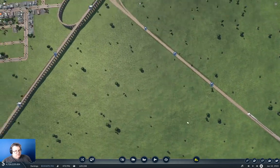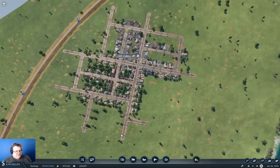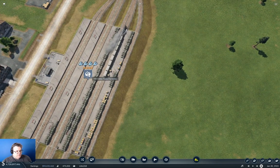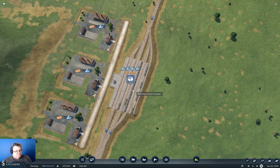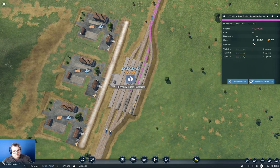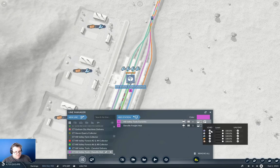Now I just need a train that can go to Hill Valley. I'm going to need a train station at Hill Valley first. Why are we dropping food off here? We're going to manage the line and go in here. We're going to do this — we're going to not load anything but tools there. That's what we're going to do.